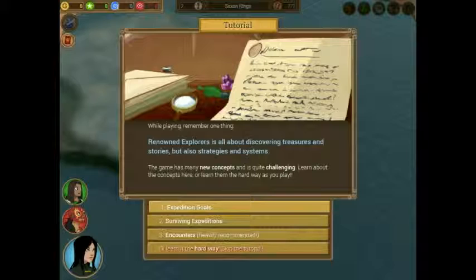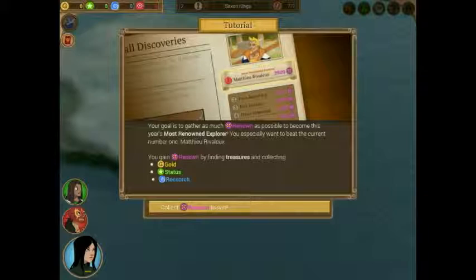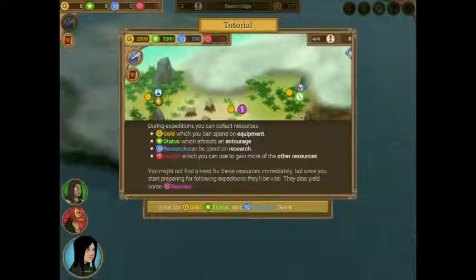While playing, remember: Renowned Explorers is all about discovering treasures and stories, but also strategies and systems. Our goal is to gather as much renown as possible. You especially want to beat the current number one, Matthew Rivalou. You gain renown by finding treasures and collecting gold, status, and research. During expeditions you can collect resources: gold to spend on equipment, status which attracts an entourage, research which can be spent on upgrades, and insight which you can use to gain more of the other resources.